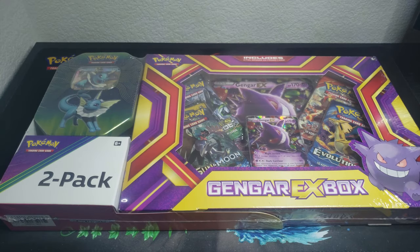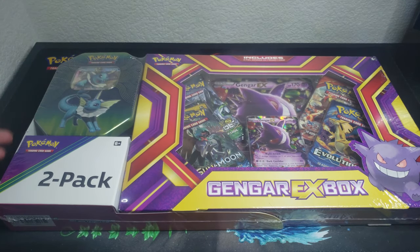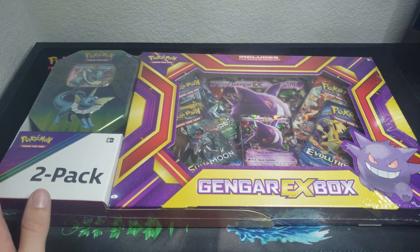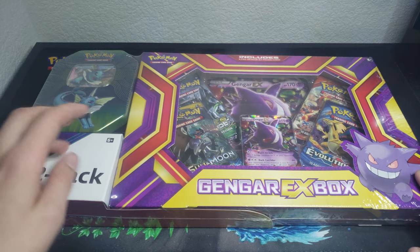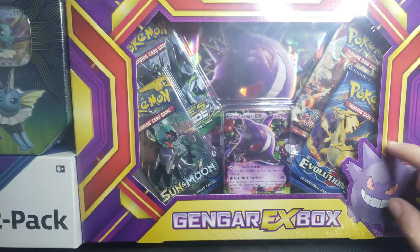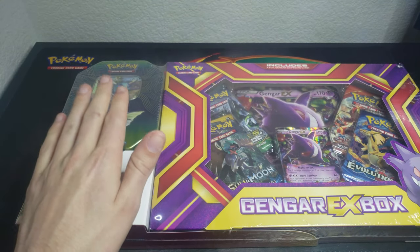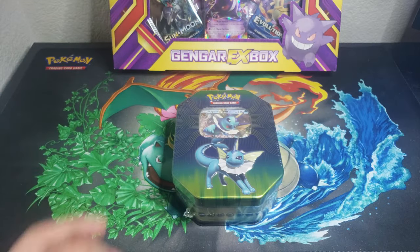What is going on guys, my name is PK and today we're gonna be cracking into this Gengar EX box and this Vaporeon tin. I got this two-pack over at Sam's Club in my Black Friday shopping endeavor. I've never actually even seen these before — I know they've been around for a long time, but I've never gotten the opportunity to bust them open. There's some decent packs in here: Evolutions, Sun and Moon base set, Primal Clash, Fates Collide. Let's just crack on into this.